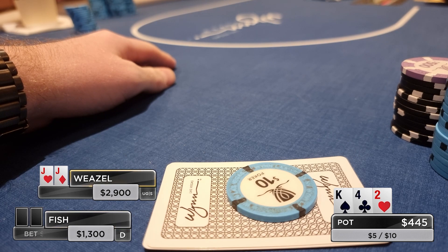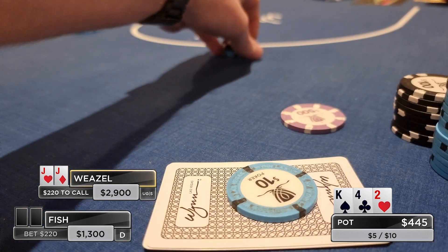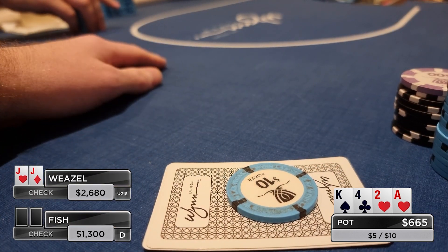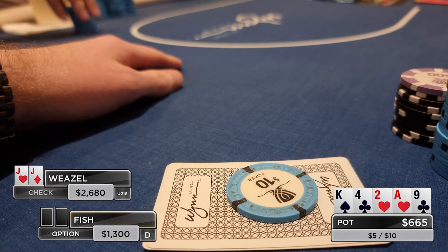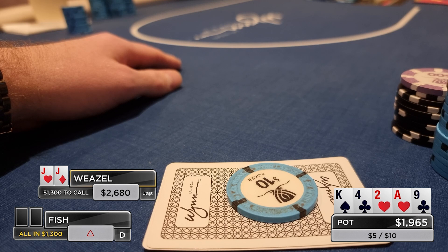Villain blasts for pot for $220, so obviously I'm not going anywhere just yet and we call. An ace comes on the turn, I check, and villain checks behind. The river then comes the 9 of clubs. I don't think we can really bet for value here — it's a little too thin — so I check, but villain very quickly shoves for $1.3k total, which is 2x pot.